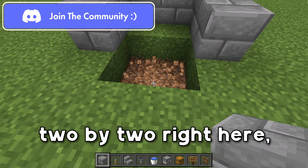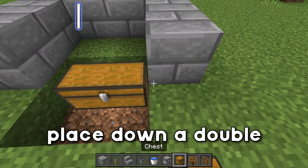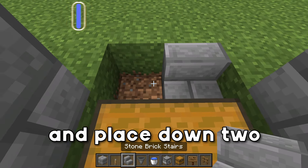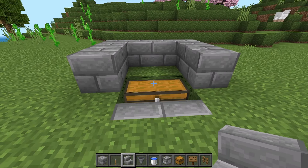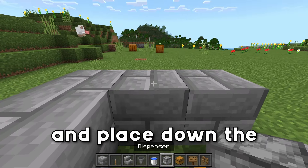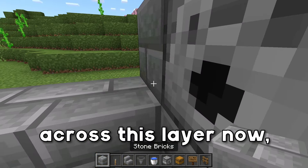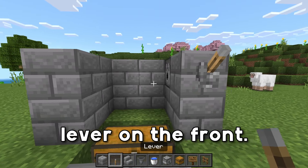Go ahead and mine out a 2x2 right here, place down a double chest in line with these blocks, and then grab your stairs and place down two stairs just like so. We're then going to grab our dispenser and place down the dispenser on this side right here, then place down blocks all across this layer, and place down a lever on the front.